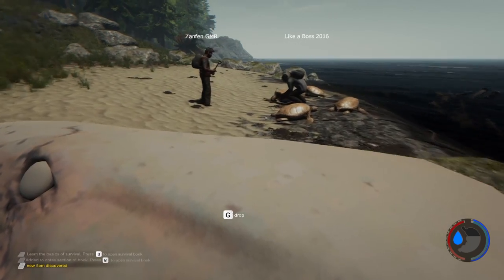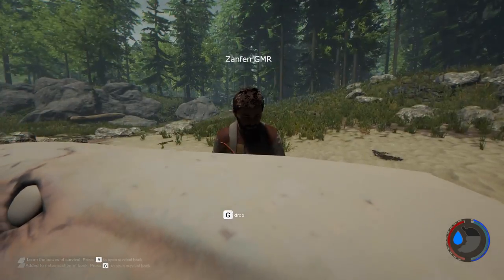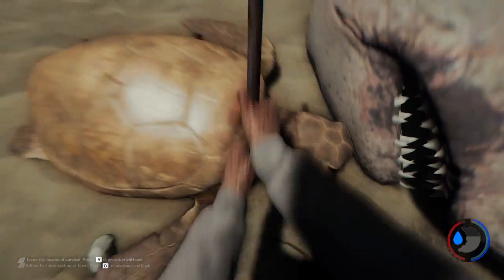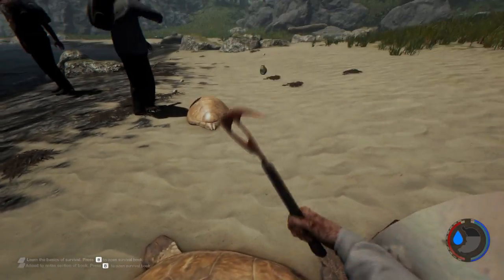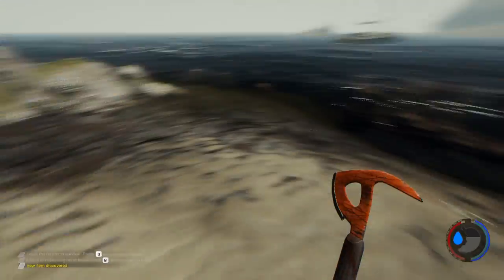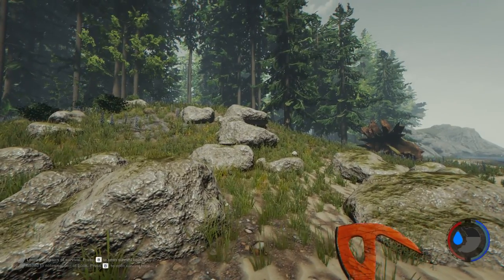Welcome to the stream — say hello and I'll say hello back. Someone says it's very laggy, sorry about that. Kill the turtle so you can get meat, then we'll need to build a fire to cook it. You can also make a rain catch out of the shell.